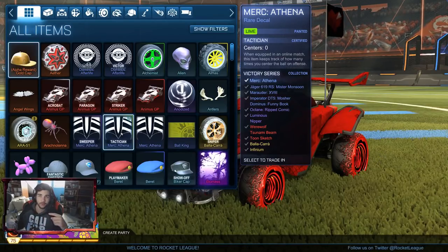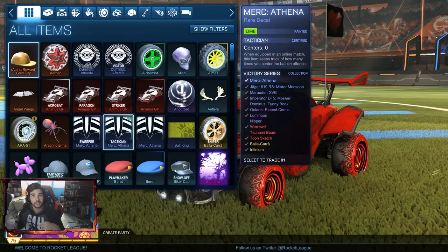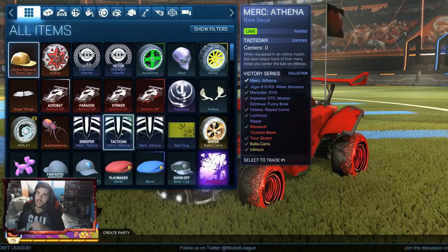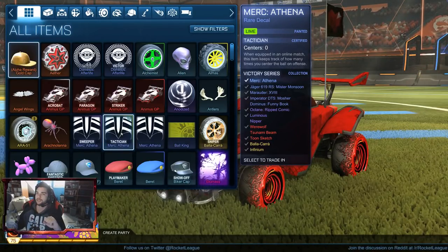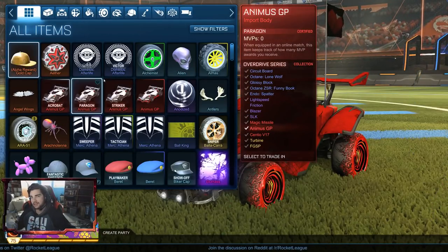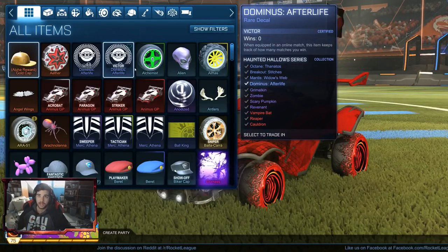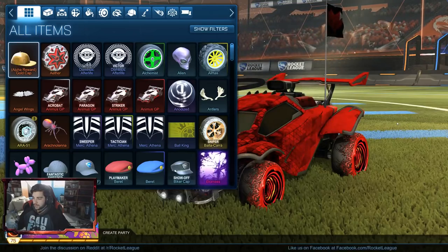Hello everyone, Epiclipse here, and in today's video we're going to be trading up the items from the Triumphant Crates that we opened in the previous videos. We have about 120 items to go up, and probably 20 of those are going to be items that we don't trade up. So we have around 100 items that we're going to be trading up, which I always feel is a pretty decent amount.